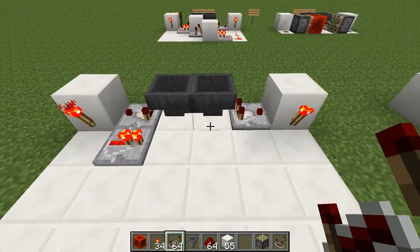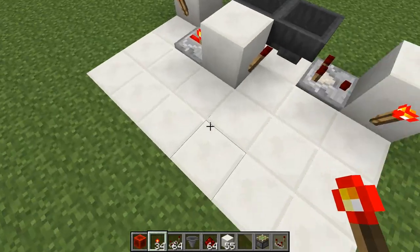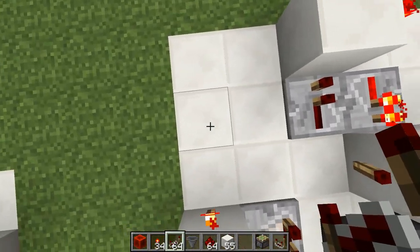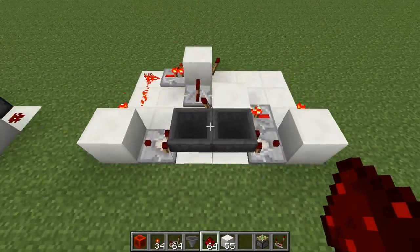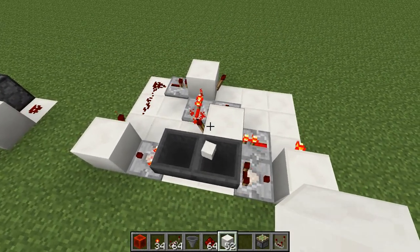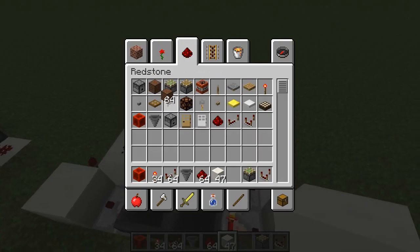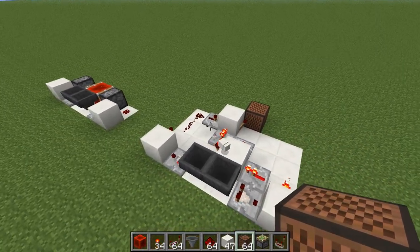On both sides we're using an RS NOR latch — that's kind of the trick to this. Here's a way of building the RS NOR latch. Connect it all together and we have ourselves the redstone version. It starts to pulse; adding more items slows it down. Very cool. We can add a note block to confirm it's working.